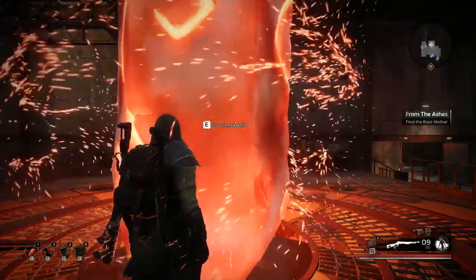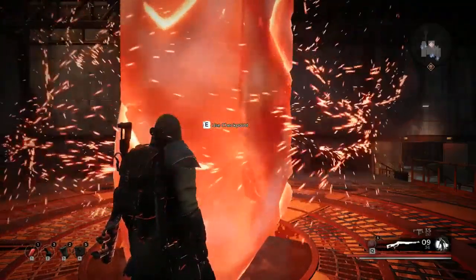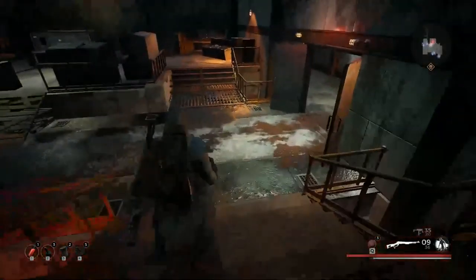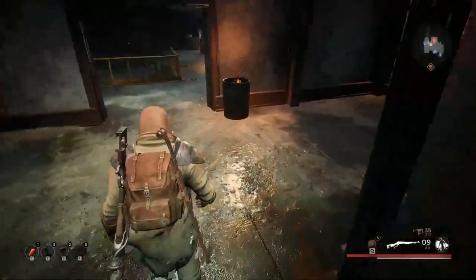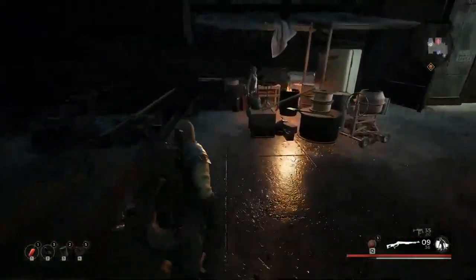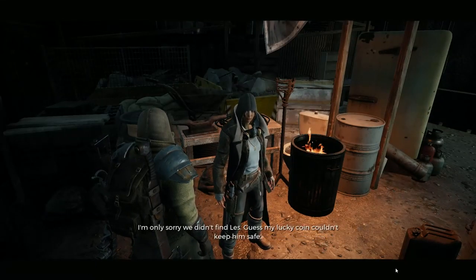Head back to Ward 13 and find the woman you helped to clear out the enemies and turn the reactor back on — she is now going to become a vendor. She'll be near the staircase that leads down to the lower levels where the reactor is, in a mini sort of marketplace. Interact with her.